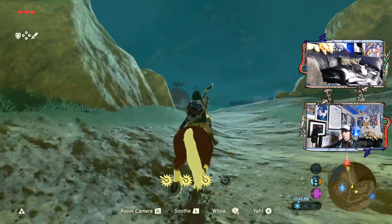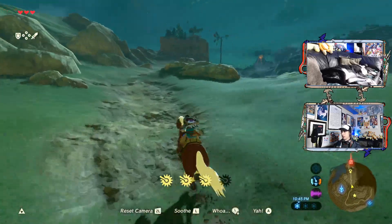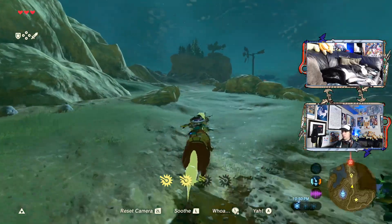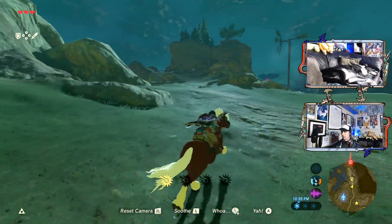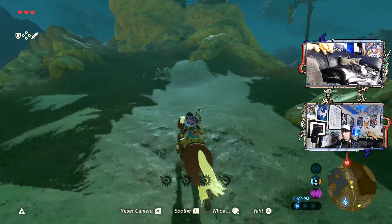Bit by bit, we'll make it over there. Imagine actually going across the world in a normal way instead of bomb launching myself and constantly failing. It's probably faster anyway, considering I consistently fail my bomb launches. According to my map from markers I put down way earlier, apparently there's a talus right here. Is that so?